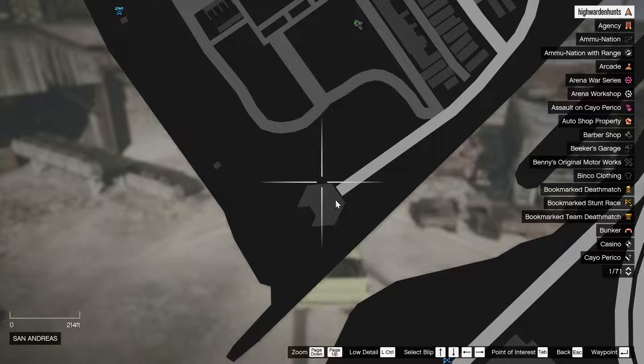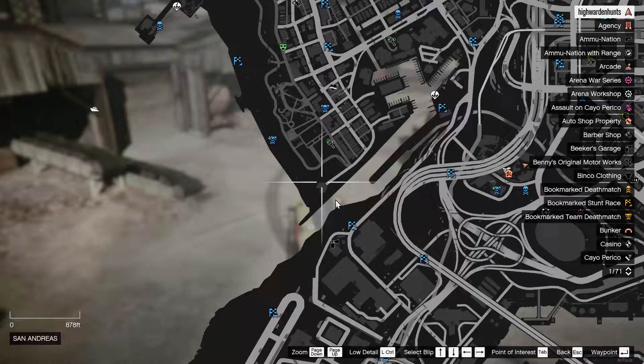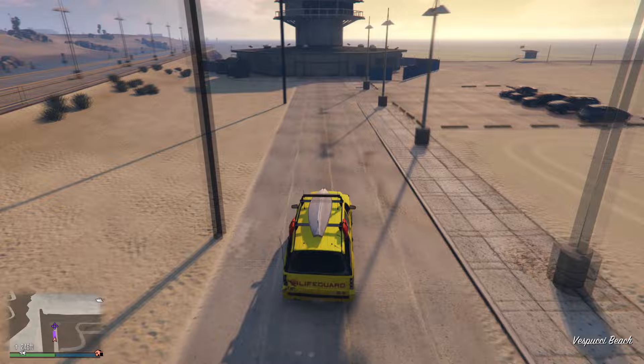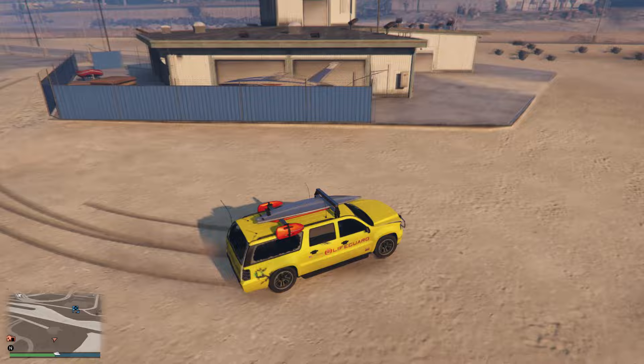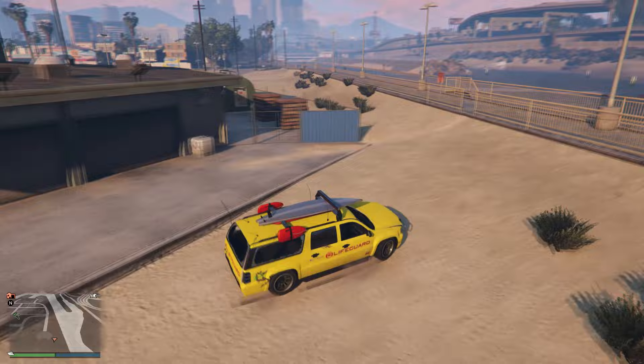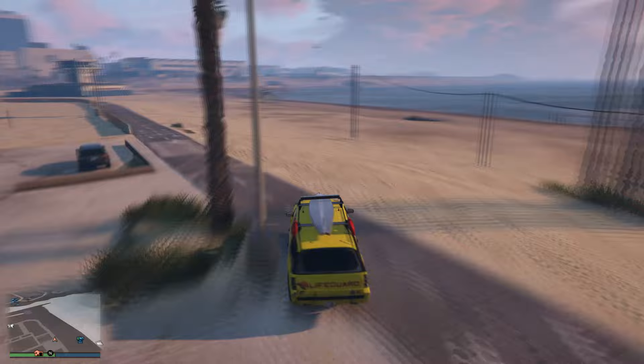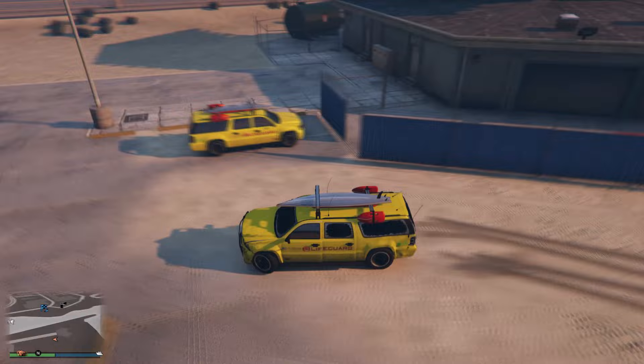Get inside your lifeguard vehicle and drive to the lifeguard tower location near the beach. On my first trip there was no lifeguard vehicle spawning there, so just drive about half a mile away and then come back to the location. On my second try, there's a lifeguard vehicle spawning near the tower. Take note there are multiple varieties of these lifeguard vehicles — some come with a bull bar and some don't — so you can try to find different variations.